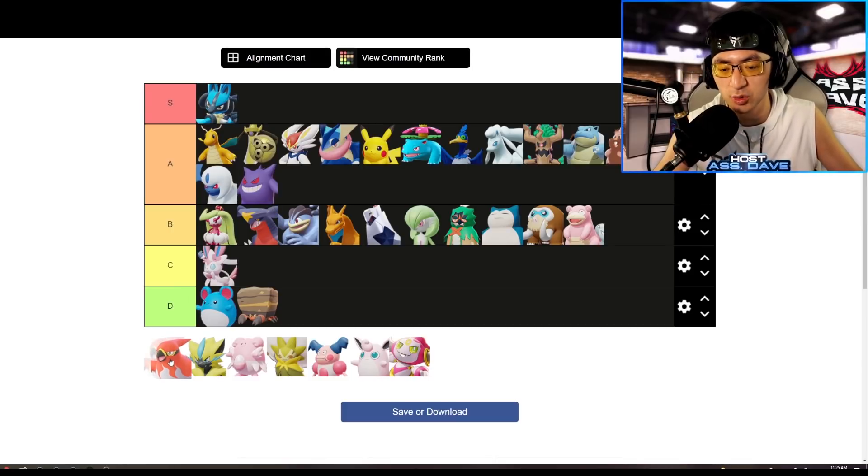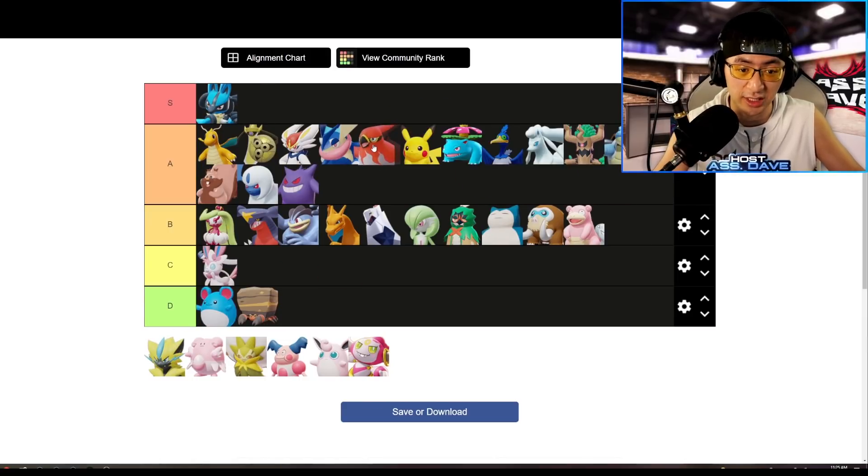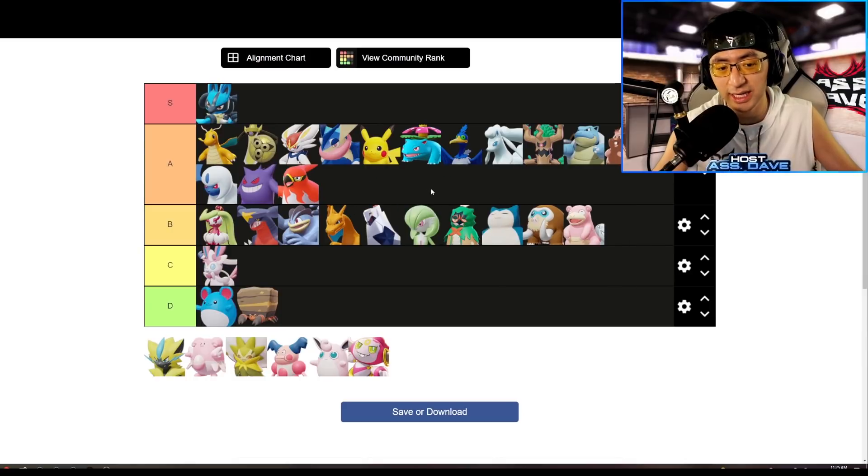Talonflame feels not as strong as before due to the nerf, but it's still really strong. The Unite move has one of the shortest cooldowns in the game — Pikachu-level short — so I'll still put Talonflame in A-tier. It doesn't one-shot targets as well as Gengar or Absol, but its big advantages are strong objective secure, great mobility, and that very short Unite cooldown.